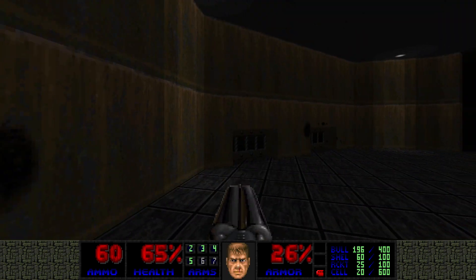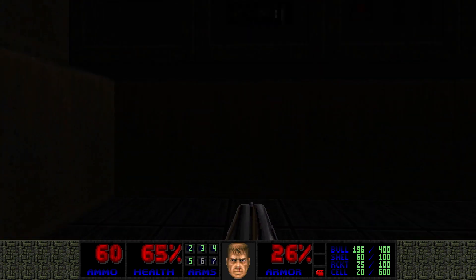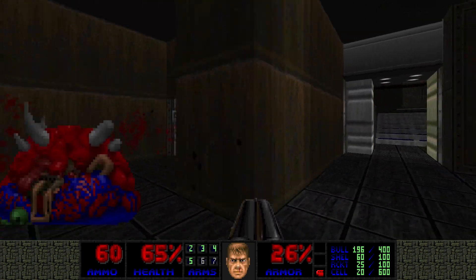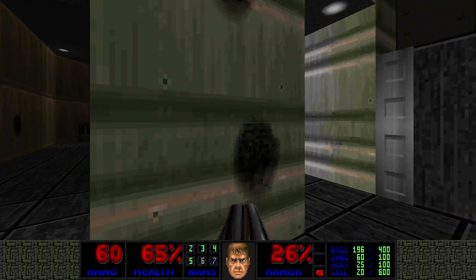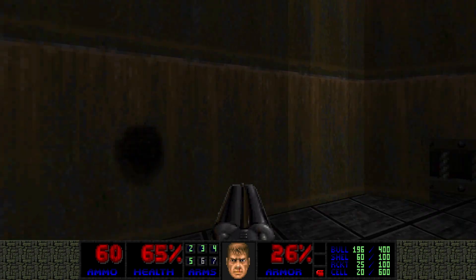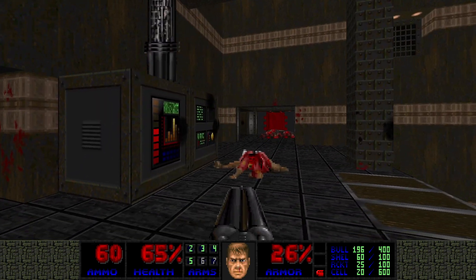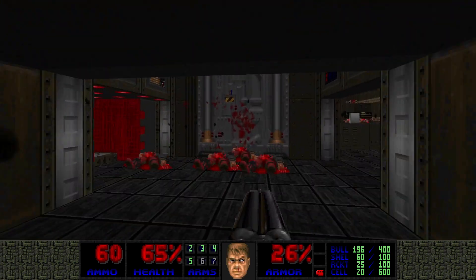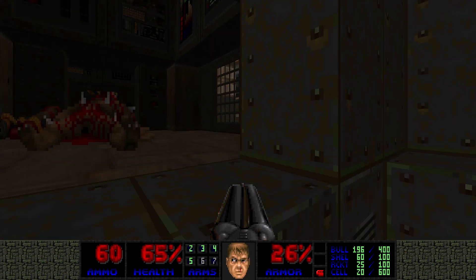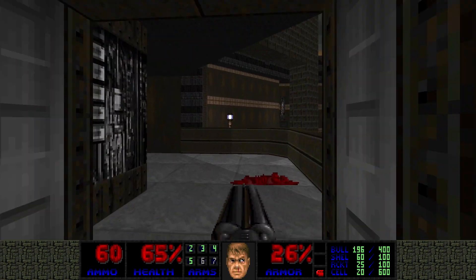We went through that door. There's the sewers part down here that we still haven't figured out. I'm trying to see if there's any weird texture that allows access — maybe there's a secret somewhere. It doesn't look like it, so let's go out from here. Okay, we have the red key.